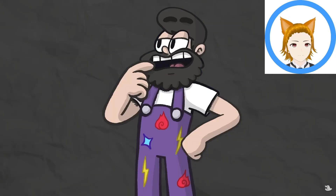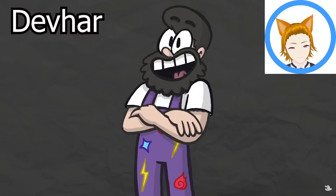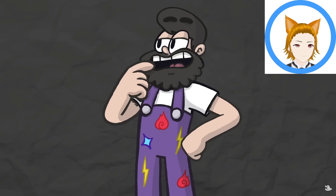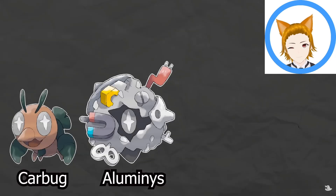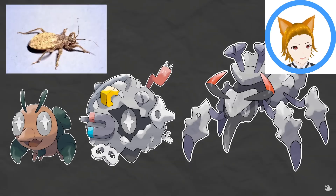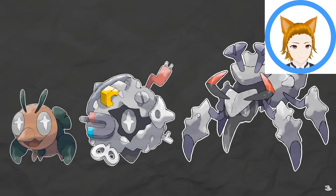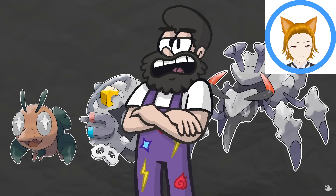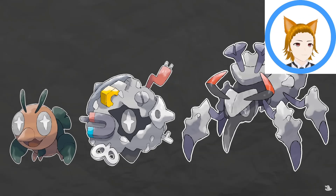For the steel type, before Devar I was designing a Spain-and-Portugal-based region named Isbar, which I changed to an India-based region right before Paldea was announced. I had some designs ready, including an early root bug line. Introducing Carbug, Illuminus, and Recyclaw — the carbon bug, carbon cocoon, and carbon shell Pokémon — created with Elisteva076. The line is based on the masked hunter insect, which as nymphs covers itself in dust for camouflage. Here, instead of dust, Carbug gathers scraps of recycled metal, diving into a pile to evolve. When Illuminus evolves, the energy fuses the metal with Recyclaw's carapace, making it finally part steel type.